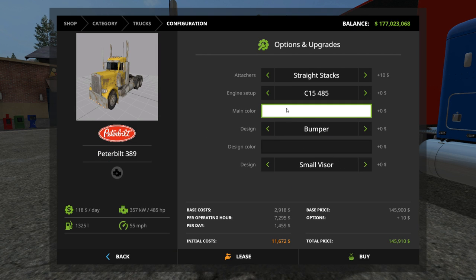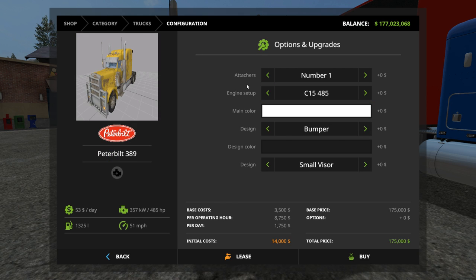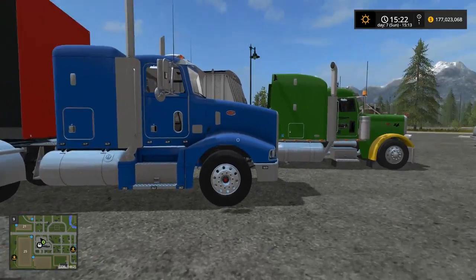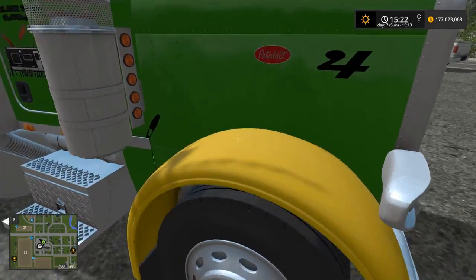The design color on this truck and the next one changes the front fender color. There's also the option for a small visor or a large visor — I kind of like the small visor; the large one just doesn't look right to me. There are attacher options one through four, though I'm not really sure what those change. Engine setup is 485 to 600 horsepower again. On this truck I have the large visor and the design color set to yellow, so you can see the front fender over the tires is yellow.